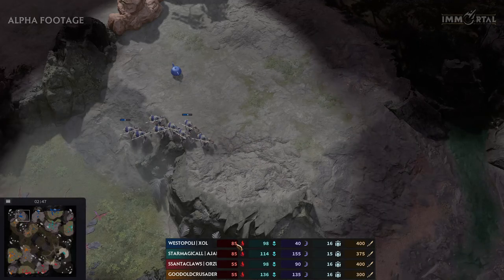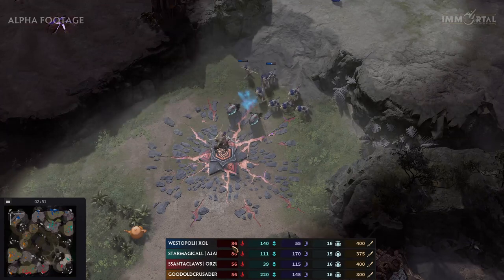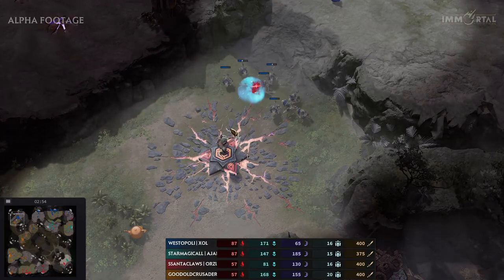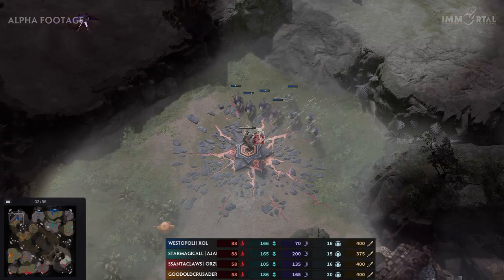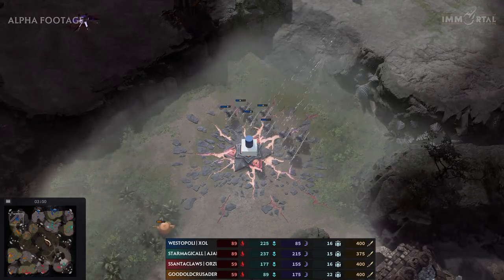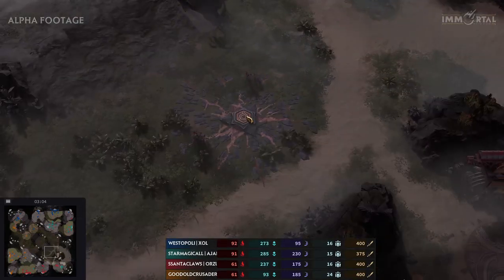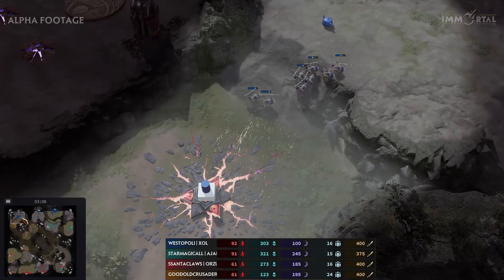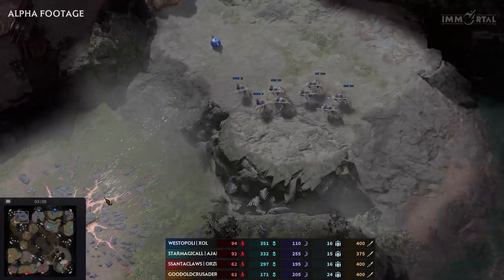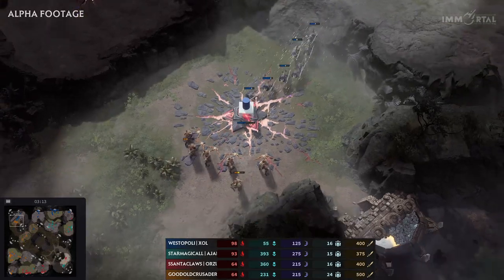And then of course there is a third resource — the red one — called Pyre, which the game is named for. You get about one per few seconds, and on top of that you can get it by doing objectives on the map, like Pyre camps that you can kill. You either get a Pyre minor, which gives you one extra power every 10 seconds, or there are map objectives that give you 25 Pyre. Pyre is used to cast abilities from your Immortals — the overall abilities.